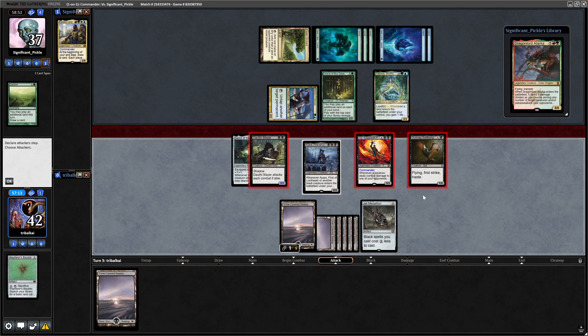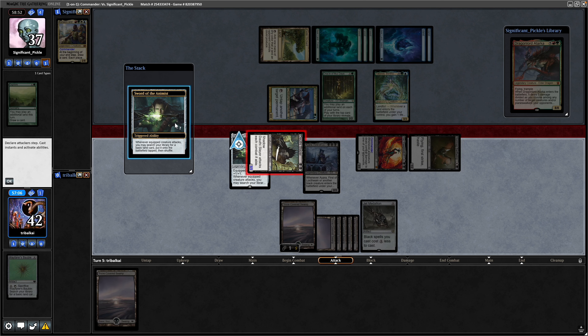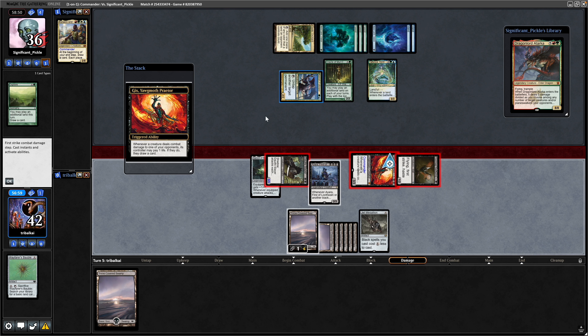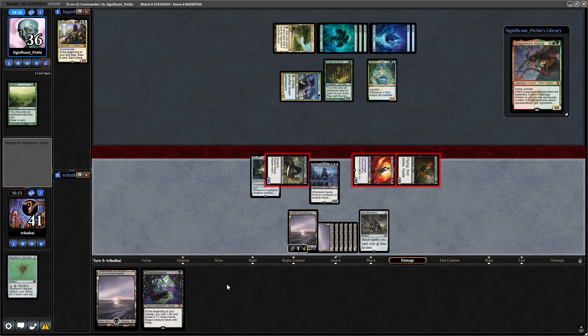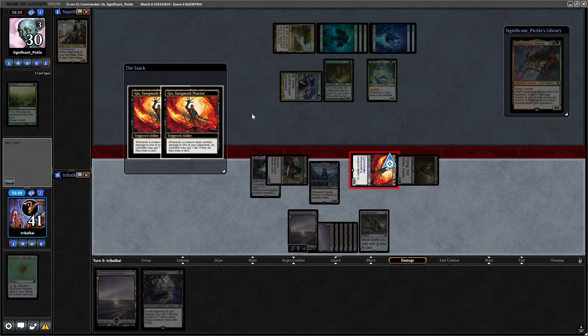We'll try to hit our opponent with three creatures here. Don't mind trading them Tatyova for our Gix. Sword of the Animist triggers — we will get another Basic out. They let us hit with all three creatures. First strike from the bat first, draws us a card. And there is a Bitterblossom for one mana, so we can play that this turn if needs be.